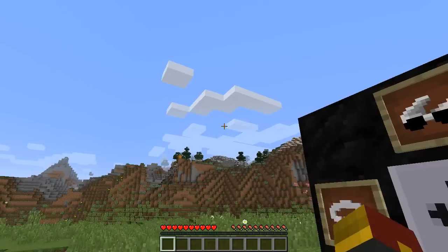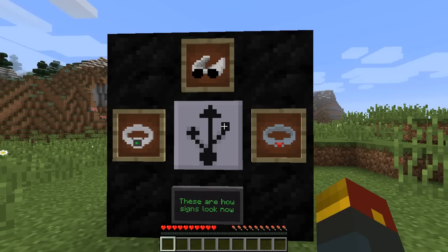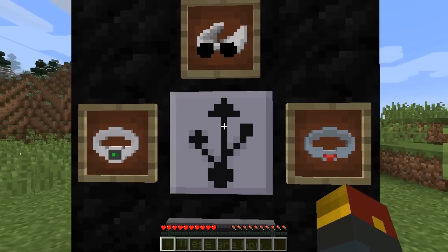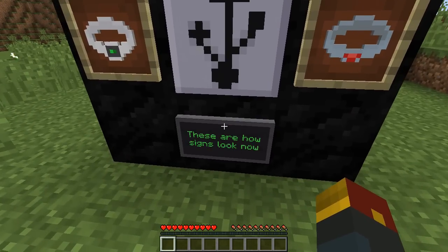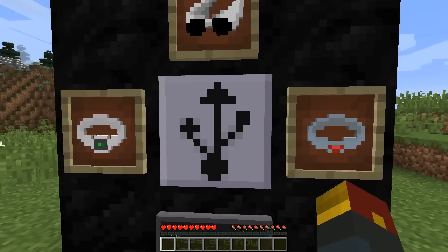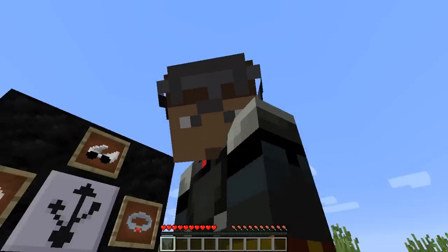There's a news post on the official Minecraft website in the description of this video that you can check out for yourself. This is hype. This is what I've been waiting for. This is all about what 2016 is going to have to offer. Check out these three new items. How signs look — oh, it's great, it looks like technology, man. And of course a special charger block. I'm going to show you all the different items right now and we're going to show you what each one does.